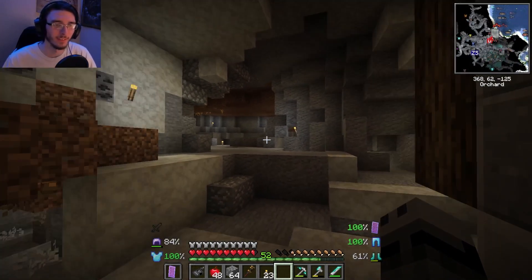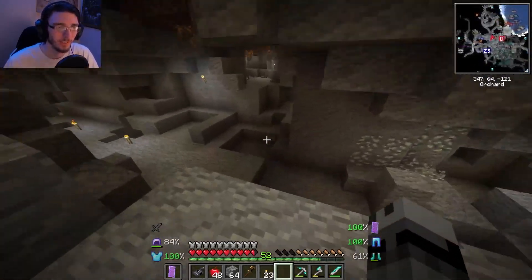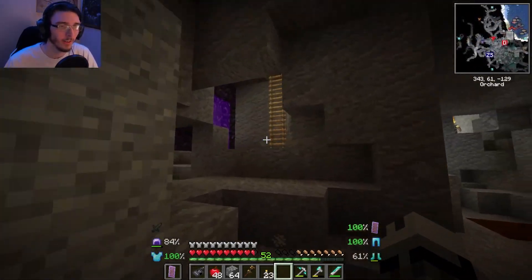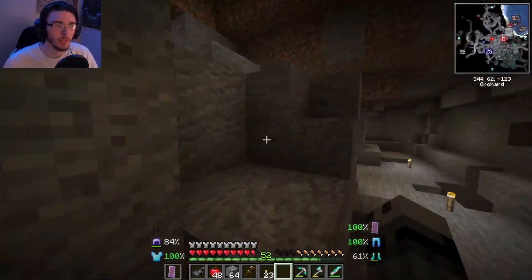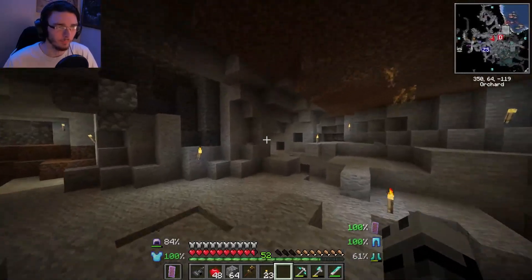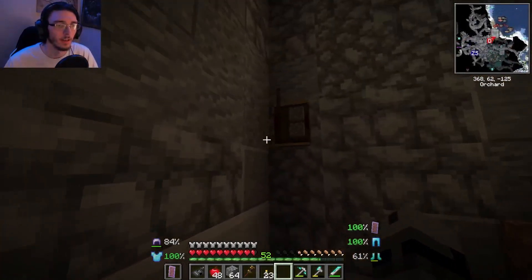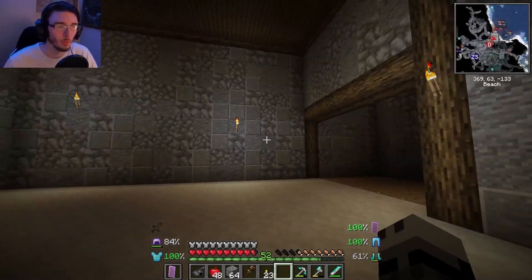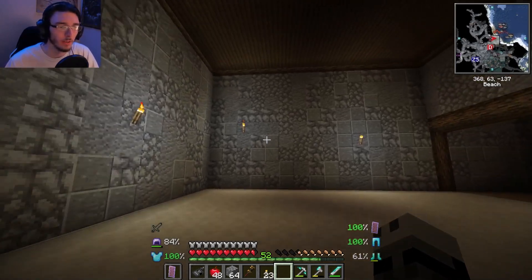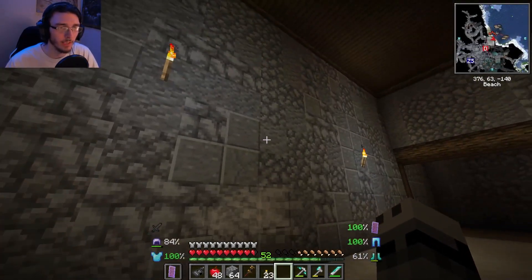Going into here, this is the mine that we made. If we just walk right over here — oh look, a nether portal and the ladder upstairs. Very easy access to all of this. That's part of the elevator, but yeah, this is the room we're going to be working in today.